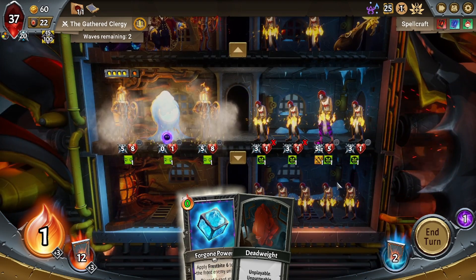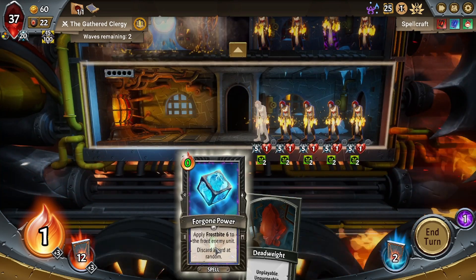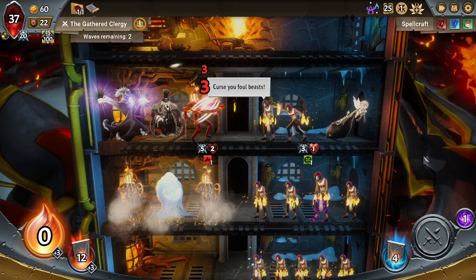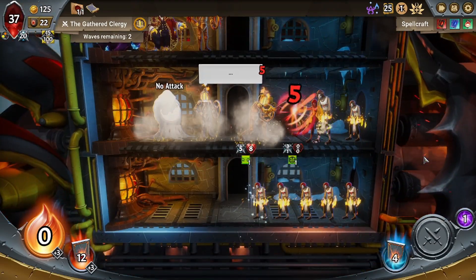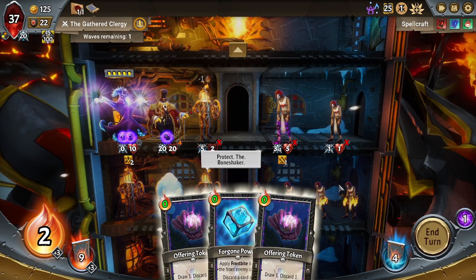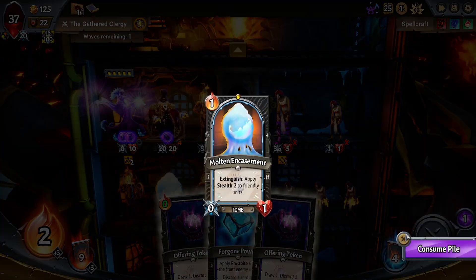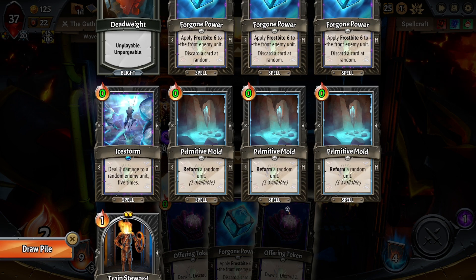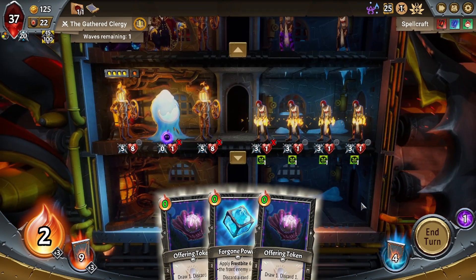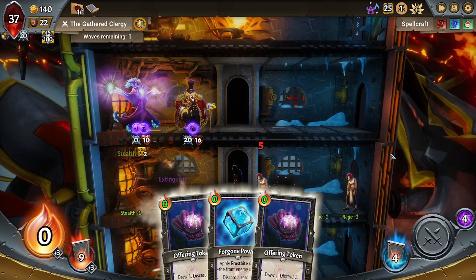We are taking some damage because of the Trial we chose, however not too much. I don't like that the Collector went at the top — the Collector going at the top is really unfortunate. But we can play our Train Steward up there, so we will. Discarding the Deadweight is unfortunate — it'd be nicer to keep it in hand so we don't have to draw it again. But it's probably good to defeat one of these that's going up.